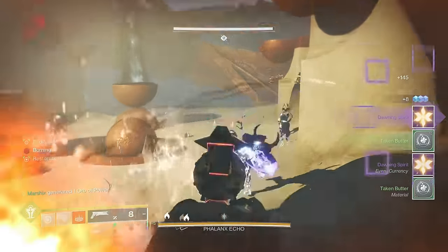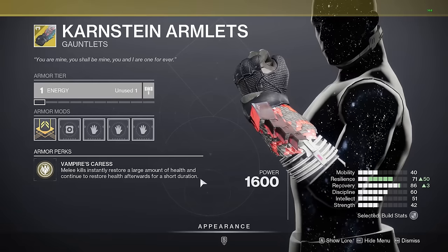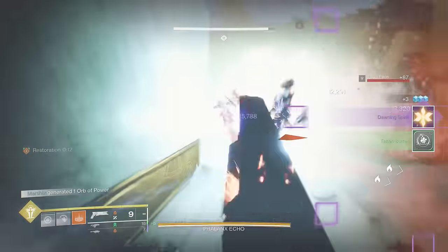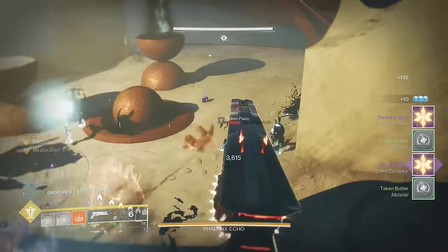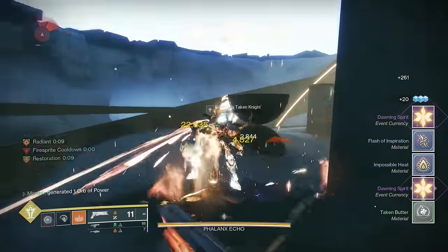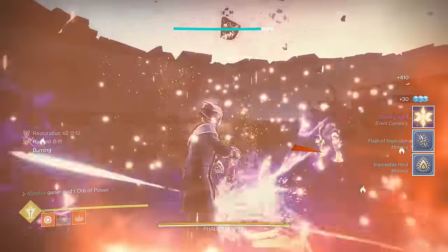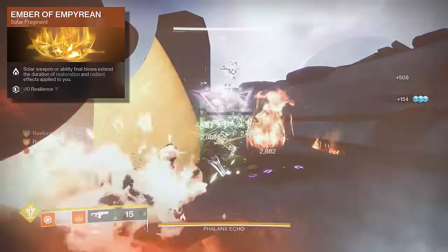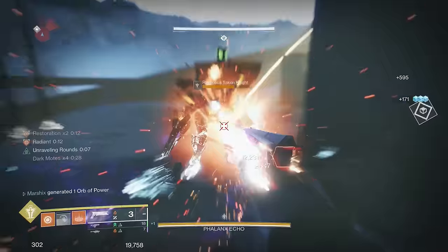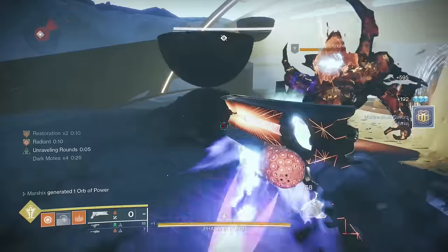You can easily get infinite restoration times 2 with Karnstein Armlets. Melee kills give you restoration times 1, and finishers give you restoration times 2 — and 2 is better than 1. This only lasts for 8 seconds, but you can easily extend the timer up to 15 seconds with Ember of Empyrean and a good solar weapon like Sunshot. Just get one finisher to get restoration initially, kill things with Sunshot, and then never die and win the game.